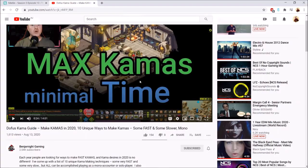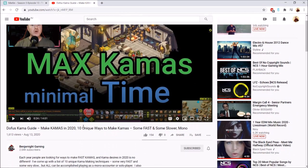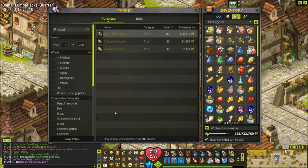I'm going to be linking Benjamite's video in the description box below in case you want to check it out for ways of making kamas. Now, in order to recycle resources you need three things in total: the first thing is a type of recycler, the second thing is a prism, and the third thing is the resource that you're going to recycle.